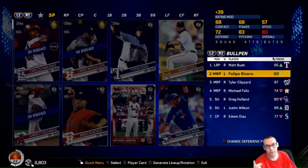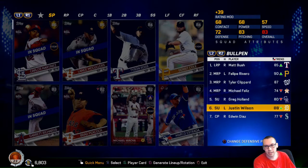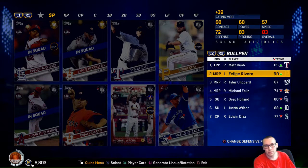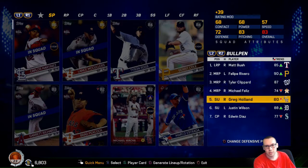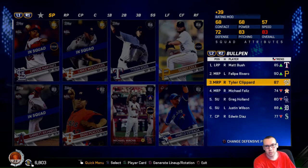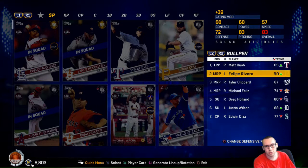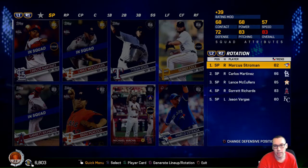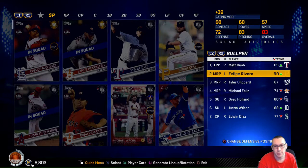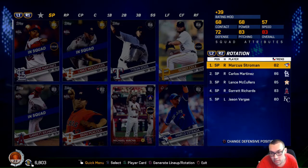My bullpen has Matt Bush - he could be a diamond but he's only a gold. Greg Holland, Diaz - I could probably update this. Matt Bush is a good fastball pitcher. Diaz is another one. And then there's Rivero - he's a decent one that can throw at least 97. One time I got triple digits on his card, and he might again since he got that upgrade.